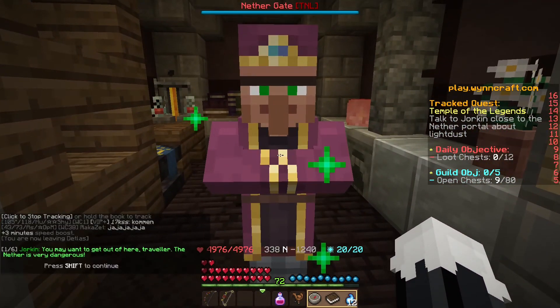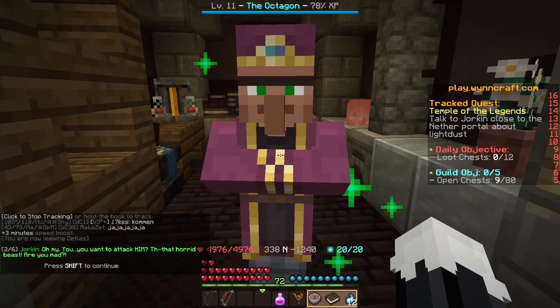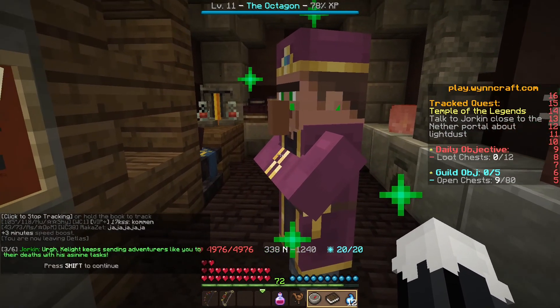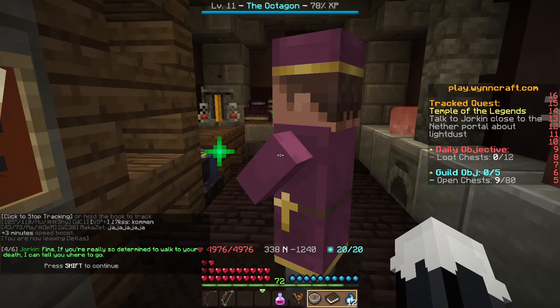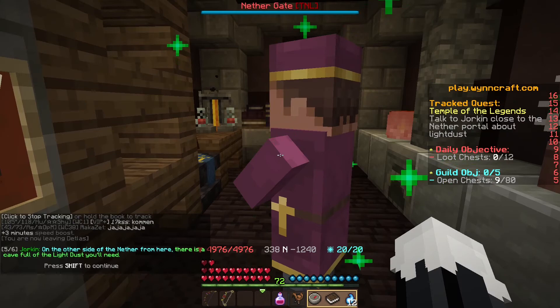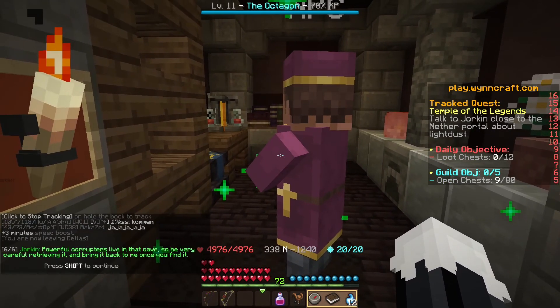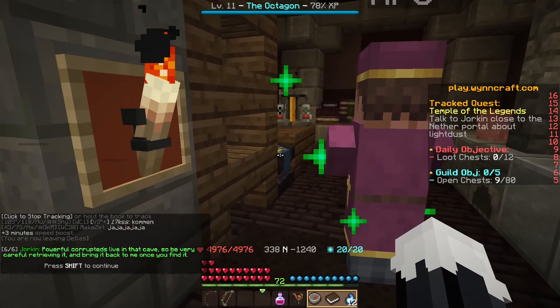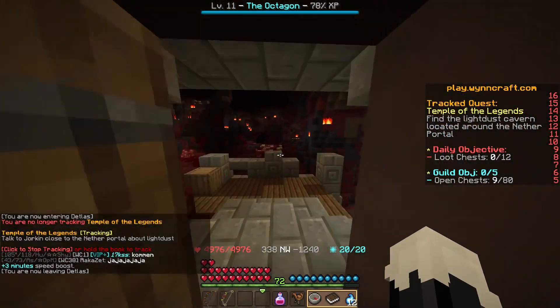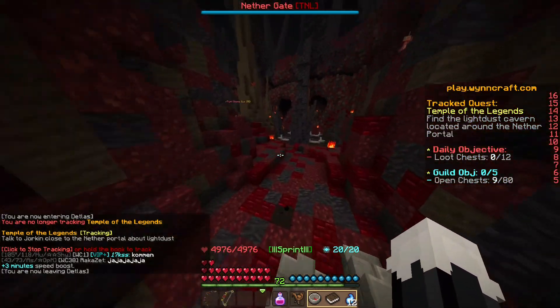Hello Jorkin. He says 'You may want to get out of here, traveler' — actually, I kind of need to be here. On the other side of the nether portal from here, there is a cave full of light dust you'll need. Powerful corrupteds live in that cave, so be very careful. Thank you for the information, Jorkins. Now we need to get back across this lava lake.